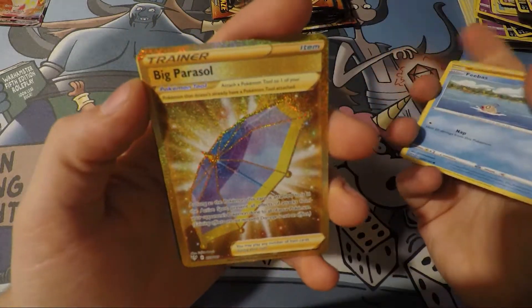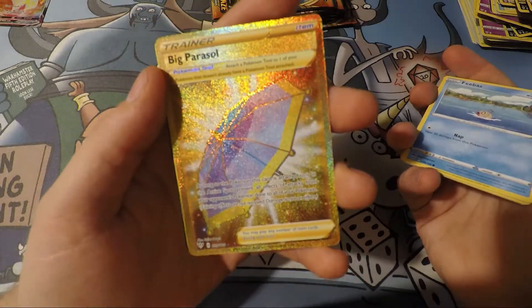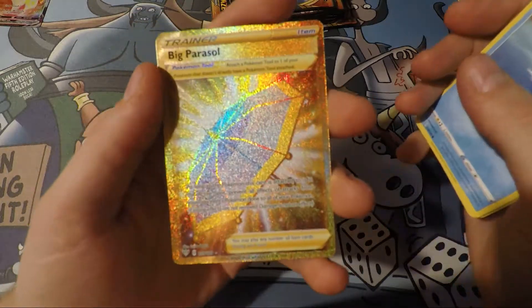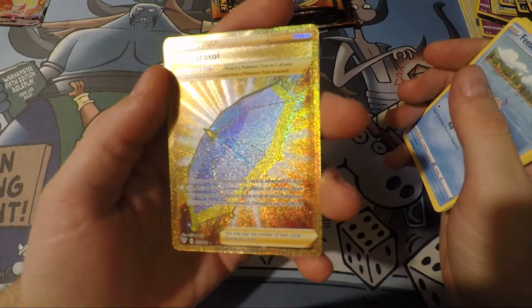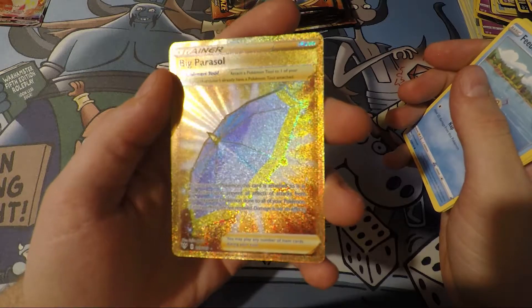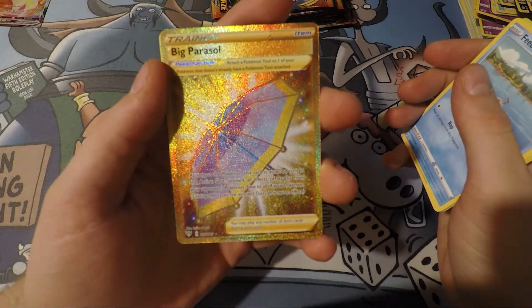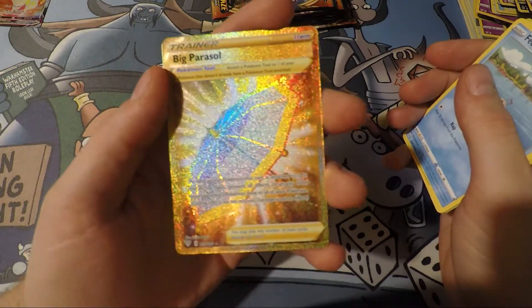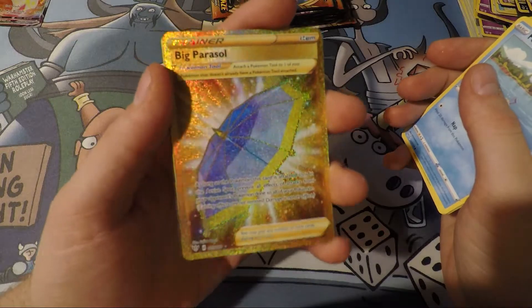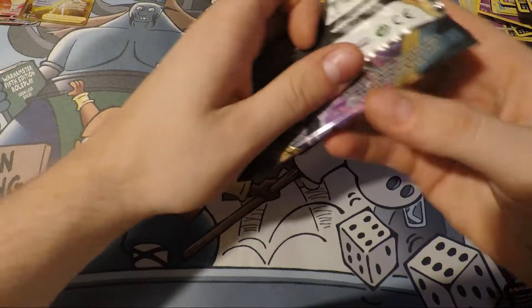Big Parasol — secret rare! Man, I might go blind just looking at this. With all the light on it, you can see every single little pixel. That's neat. You can hang out next to Charizard over there. I'm extremely happy with this box.